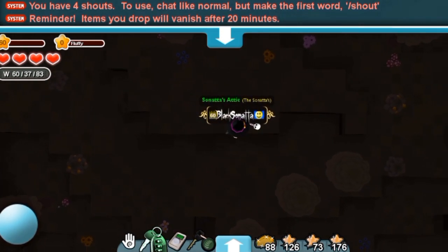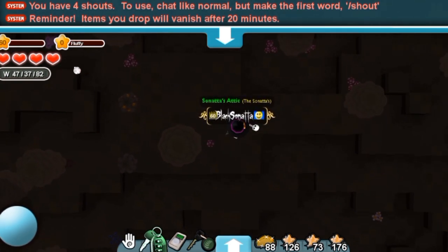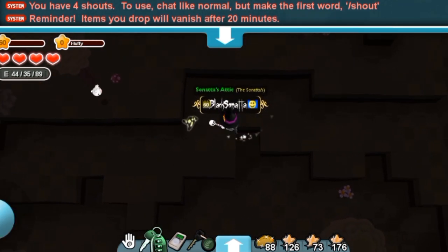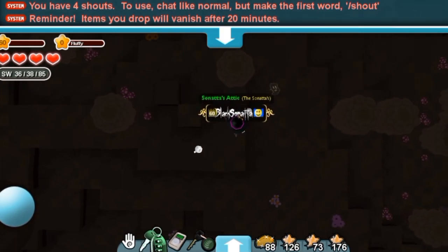For this event, all you will be needing is a harm or knockback wand — either one of them will work — and you will be heading into a mine. Any type of mine will do, but there are some better ones that you can go to, which we will be talking about later.